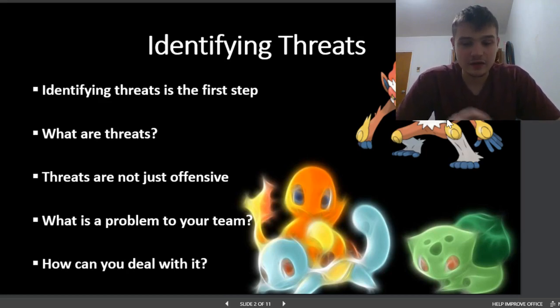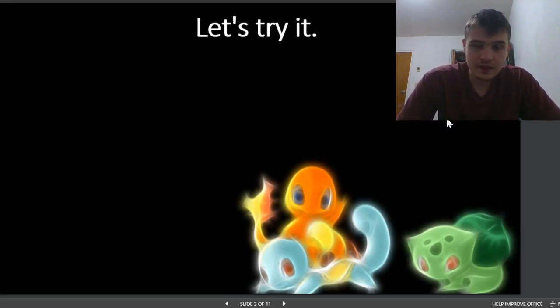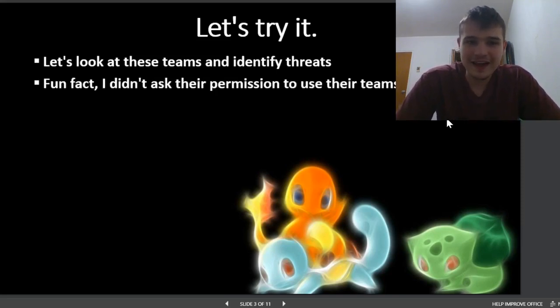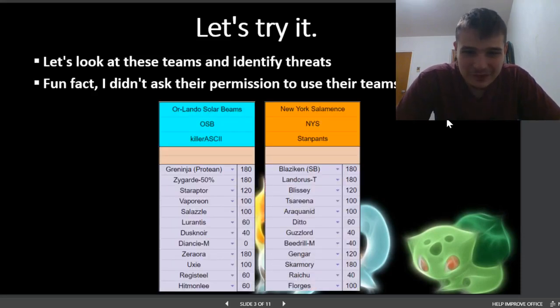Once you've figured out what's a threat, you need to look over your team and try to find a way to deal with those things. Let's try it — we're going to look at two teams from a league I'm in and identify threats. We've got Killer's team and Stan's team: the Solar Beams and the Salamences. Right away you see that Greninja — that's always going to be a problem. Stan's going to have a hard time dealing with it. He's got Blaziken, which should be able to outspeed it.